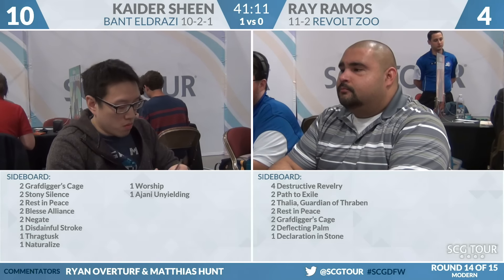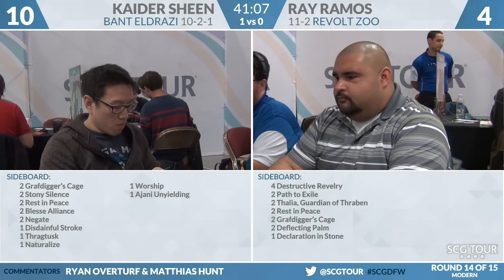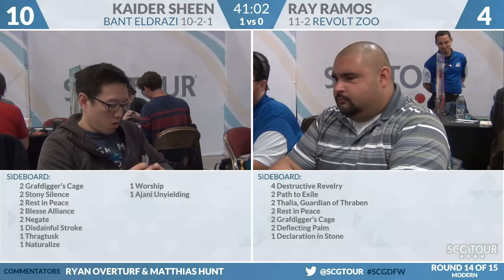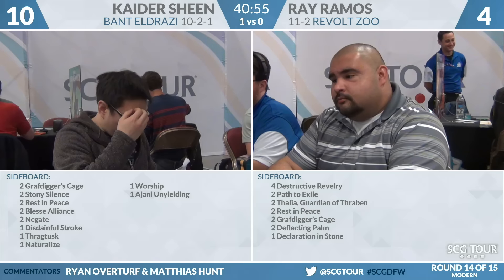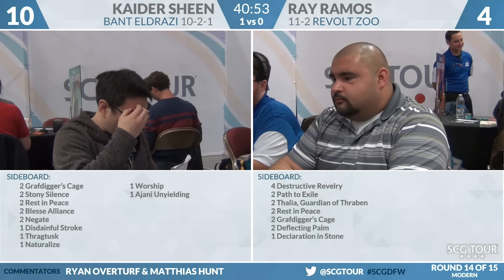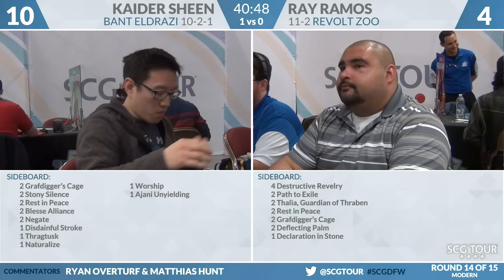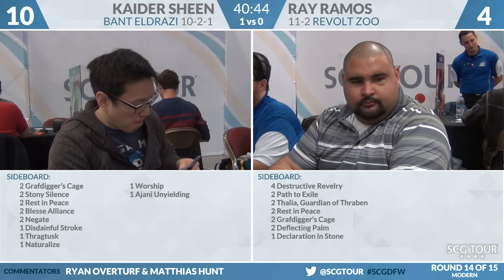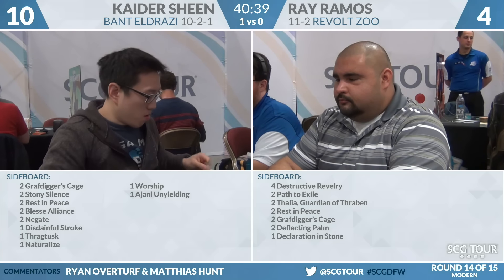With a deck like Revolt Zoo, you really have to be careful about how many cards you sideboard out — it's such a synergy-based deck. Looking at what comes out, is there a creature that's a loser? Hitting Noble Hierarch can matter a good amount in this matchup. Frequently, the card people throw shade at in the deck is Curd Ape — it's pretty much the worst creature in the deck. It's bad Narnam Renegade. Revolt Zoo is going to be on the play this game, so expect some fireworks.